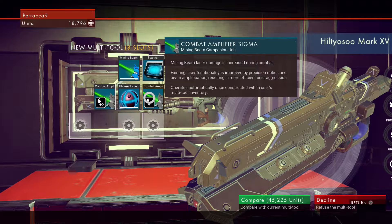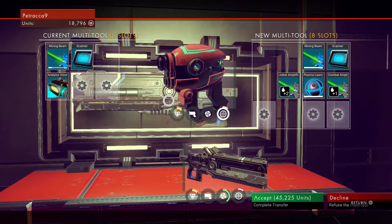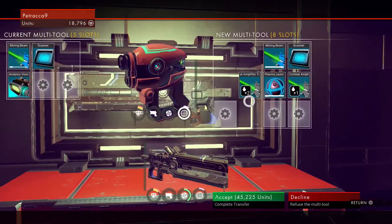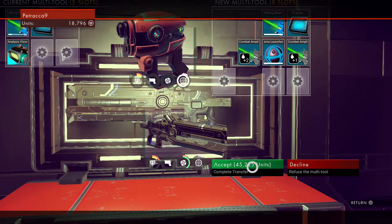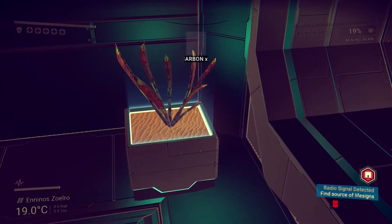Oh, this is like a new mining tool. Decline, refuse, multi-tool, compare with current. How much do I — okay I don't even have close to that. But I kind of want to buy it but I can't because it's a shit ton of money. Okay so I thought I could just grab that but apparently not. There's more carbon here, yes!